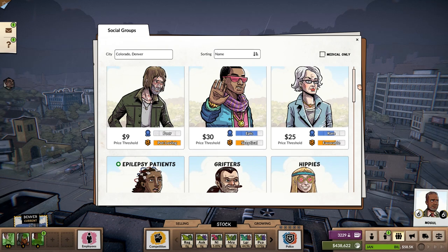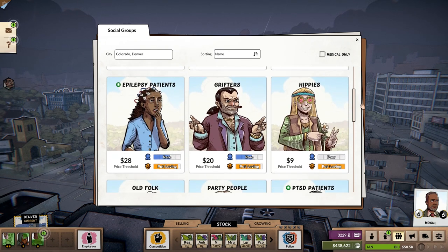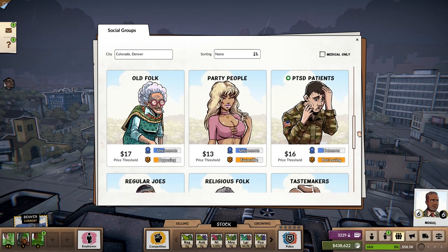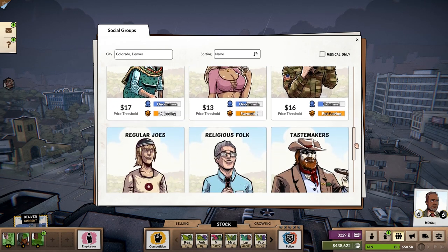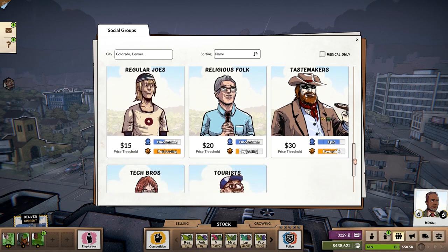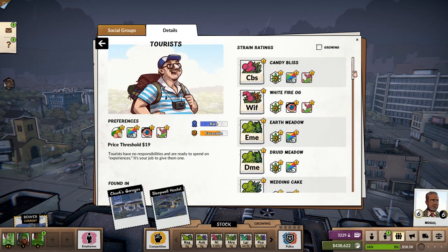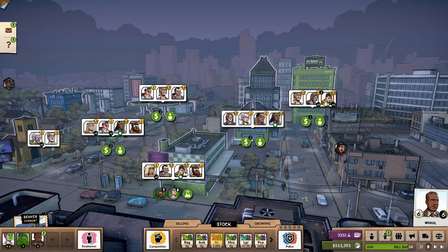During the very start of the game you should just sell your product to whoever will buy it, just to complete the mission you're at. But once your mission is done, you should really investigate the multiple social groups in your city. Pay specific attention not only to their favorite strains, but also to their price thresholds. The best way to make money is not by selling as low as possible for quantity, but to identify the social groups with higher thresholds and sell them the strain they like as close to the price threshold as possible.